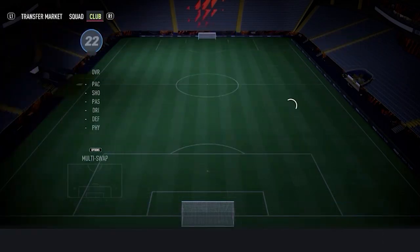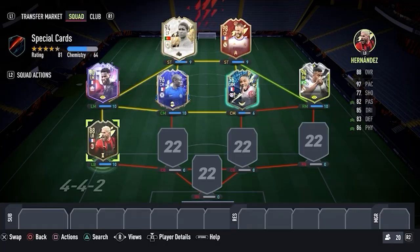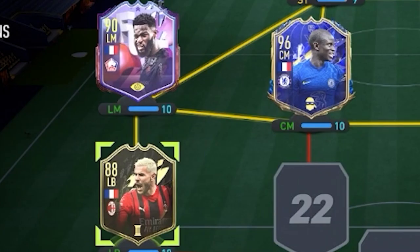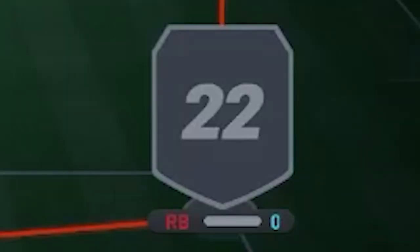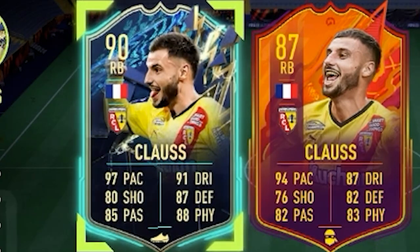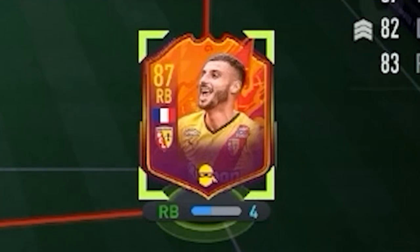At the left back position — remember, we cannot use the same card type twice — we're going to go for one and only Theo Hernandez, and it's going to be the team of the week card which we freshly packed as a first owner. He's going to give us that lovely link to Bamba. The right back position is one of my most used cards all FIFA — it is headliner Klostermann. We've got the team of the season version but we can't use that card type, so he's going in as our solid right back.